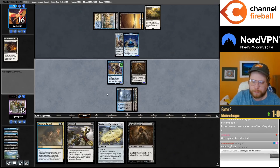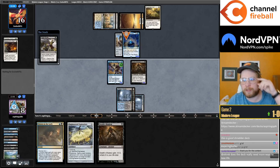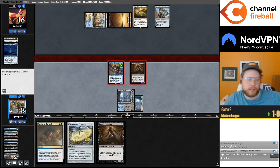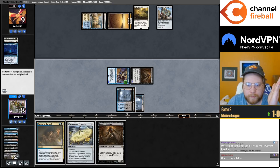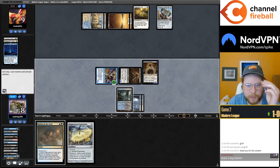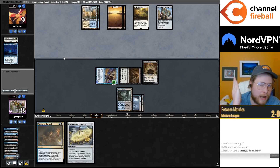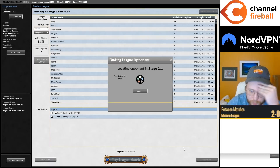This is an excellent showing of where this deck shines over Blue-Red Murktide, because this is really more of a variation of Blue-Red Murktide than it is Grixis Shadow — you're a Black-based Murktide deck instead of a Red-based one. They have no cards in hand, we should be fine to just play Shadow. I think you're better against Hammer Time, and you're better against Blue-Red Murktide too, which is pretty interesting.